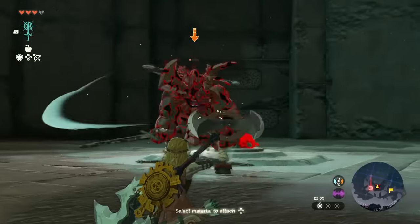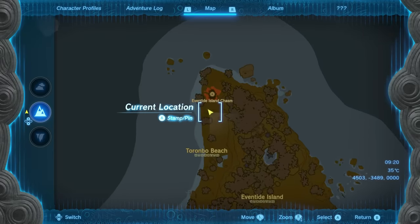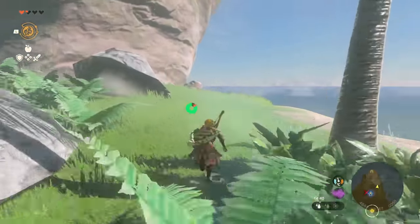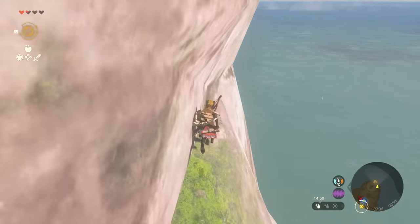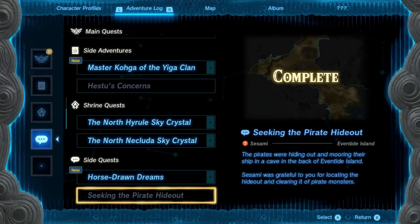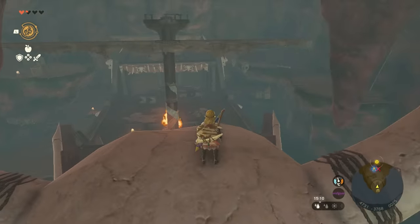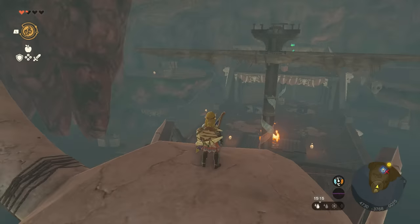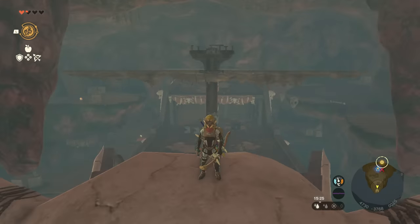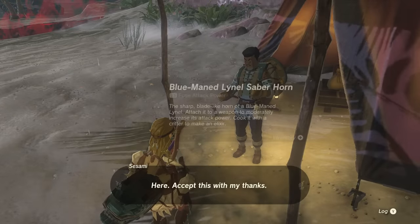First things first, we've got a bit of a shopping list before we even go to this ridiculous place. At the top of that shopping list is the strongest fuse part you can get your hands on to make the strongest weapon possible initially. I would actually recommend that you go clear Eventide Isle, doing the quest Seeking the Pirate Hideout. I have a full video dedicated to this within the rupee farming guide on the channel, but basically just kill everything on the island, and eventually you'll get sent to a little pirate cave — kill everything in there — and when you go back to the NPC that gave you the quest, he will give you a blue-maned Lynel Saber Horn with 33 fuse power.